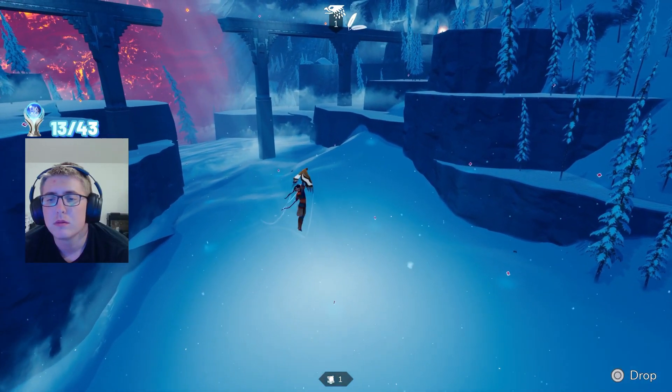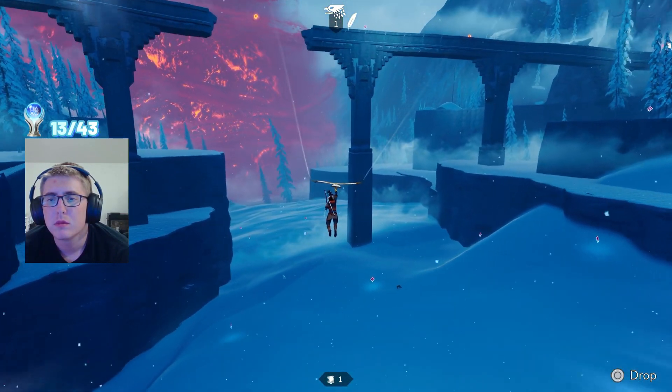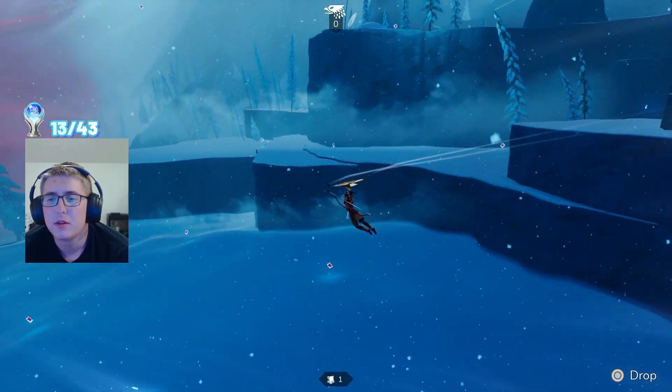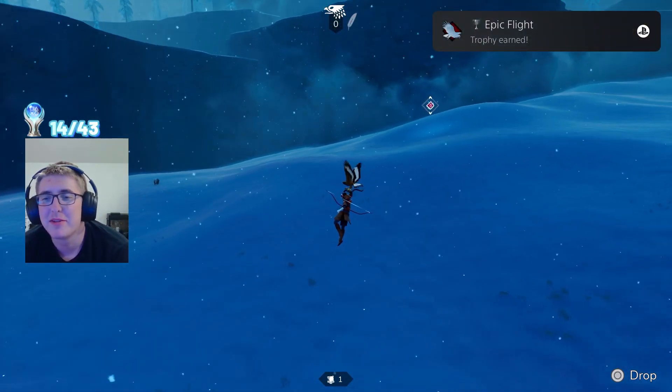The next area after the Great Plains is called the Mountain Tundra. This is the best place to get the Epic Flight trophy due to all the mountains everywhere. What we have to do is fly for over a minute without touching an updraft. There it is — Epic Flight.